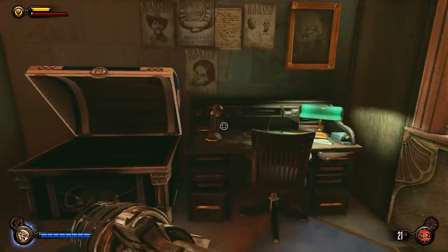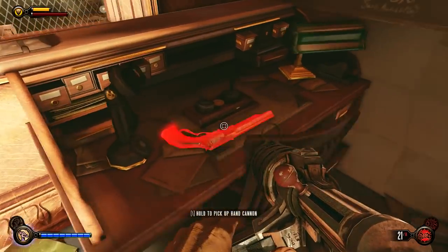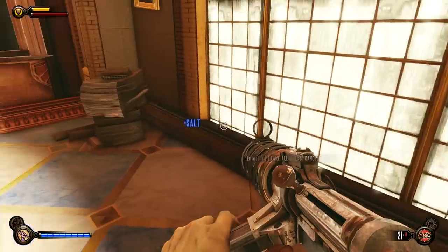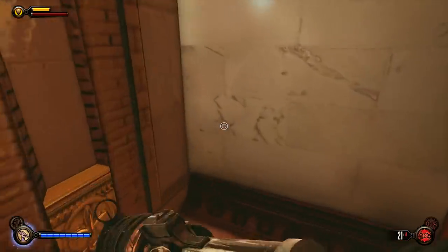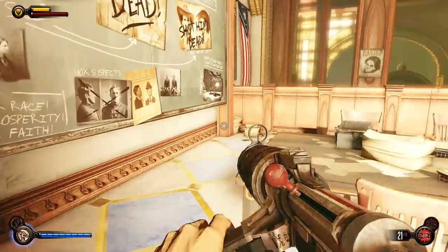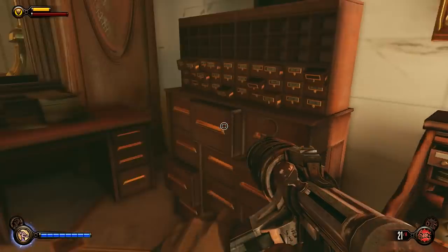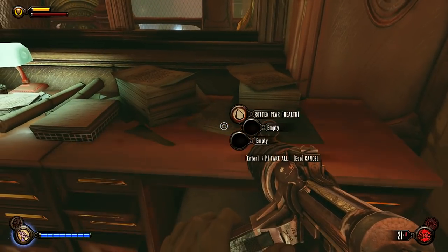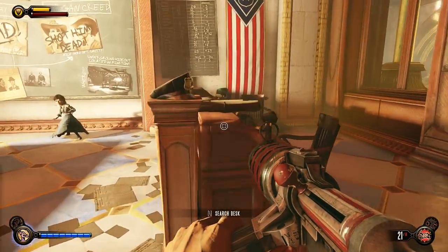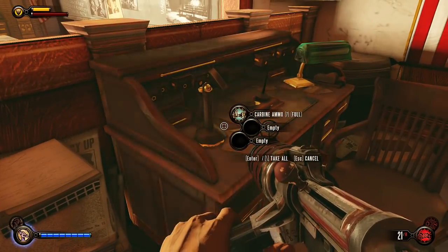Let's make sure we got everything here. Once we got everything in this room — just a hand can. I keep feeling like there's something else there. Damn it, just ate a rotten pear. What's a rotten pear doing in this guy's desk?